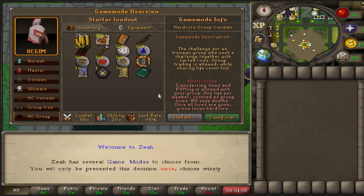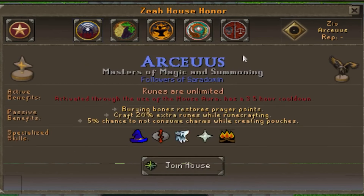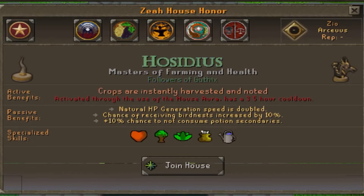5 players and limited lives. Next is a very unique system on Xeia: the Xeia House Honor System. There are 5 different houses, each giving your account different boosts. Arceus, for example — active aura benefits: your runes are going to be unlimited. Passive benefits: burying bones restores prayer points, crafting more runes when runecrafting, and chances not to consume charms when creating pouches. Hosidious active aura: crops are instantly harvested and noted.